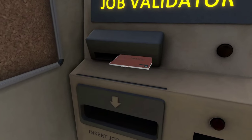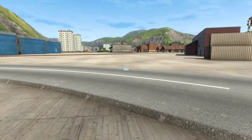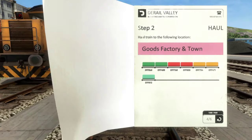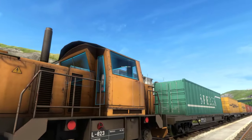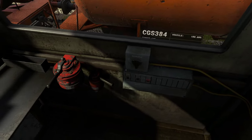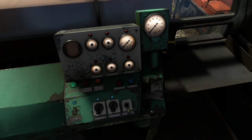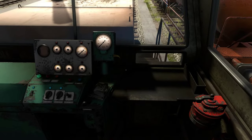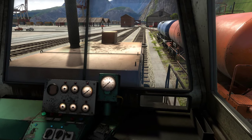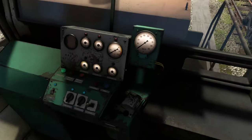It does say G30 — Golf 3 Oscar — exactly where we are right now and exactly where we coupled. So we take that to the goods factory in town. Let's start the fuse, turn on the engine, turn on the fan, cab lights, headlights, honk the horn, and off we go. Brake pipe pressure is increasing.